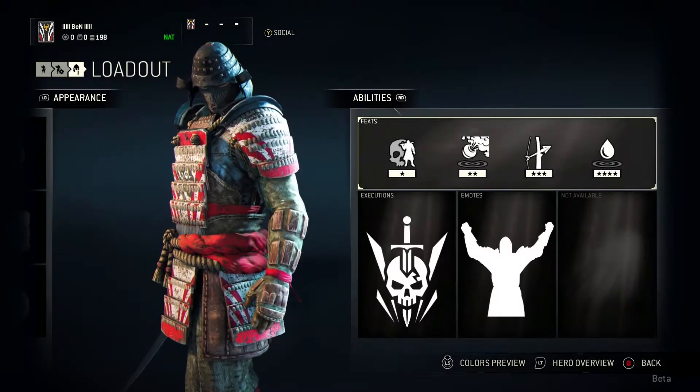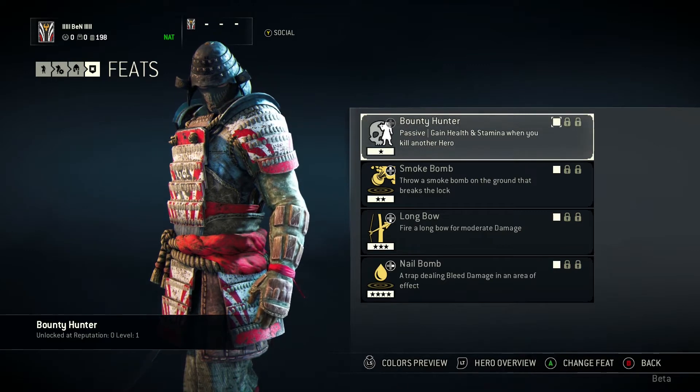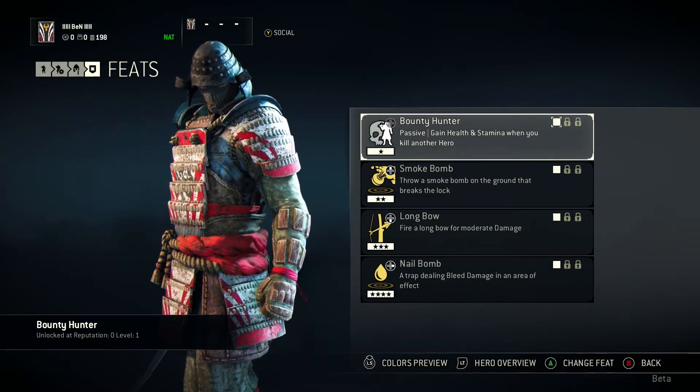Now we're going to look at the Orochi's abilities. In this game, they call them Feats. You unlock these as you go along, as you earn Reputation, which I'll come to in a second.